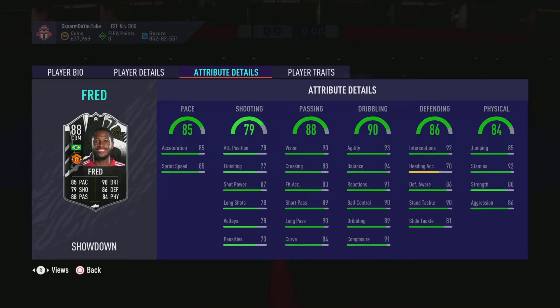In terms of dribbling, all around the board very consistently good — around the low 90s and high 80s, so nothing bad to say about it. In terms of the defending stat, he does have 92 interceptions which is fantastic in the midfield, along with 86 defensive awareness, 90 standing tackling, and 81 slide tackling — fantastic stats.